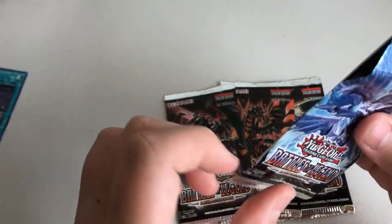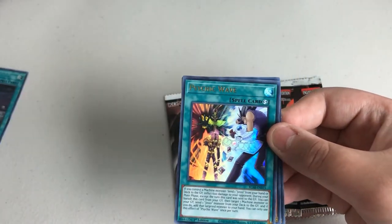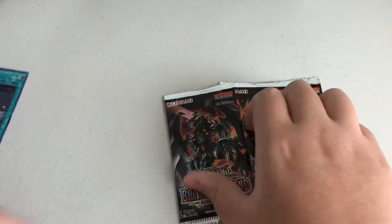We got Power Crawler for the secret. Brotherhood of the Firefist Lion Emperor, Psychic Wave, Appliance or Breaker Buckle, Invoked Purgatrio. Next pack.